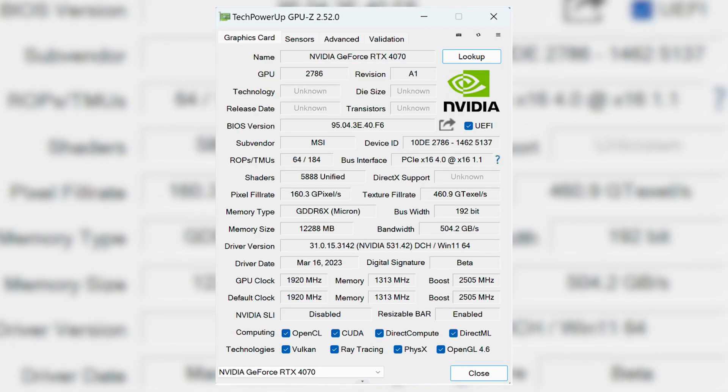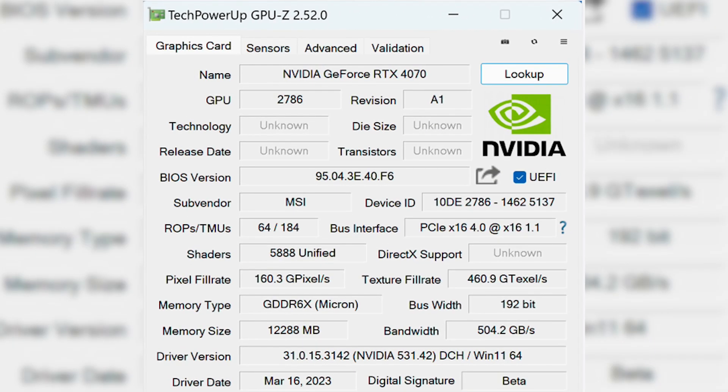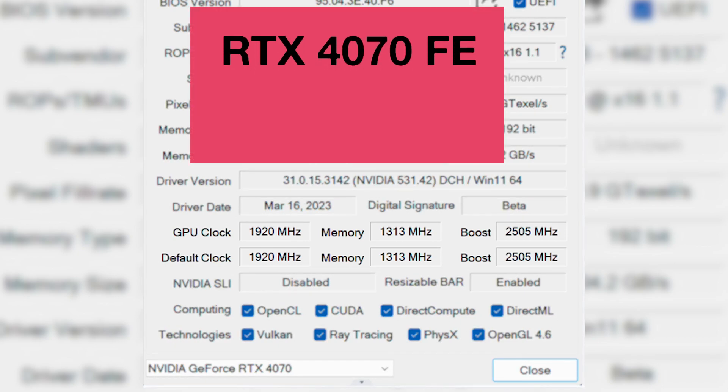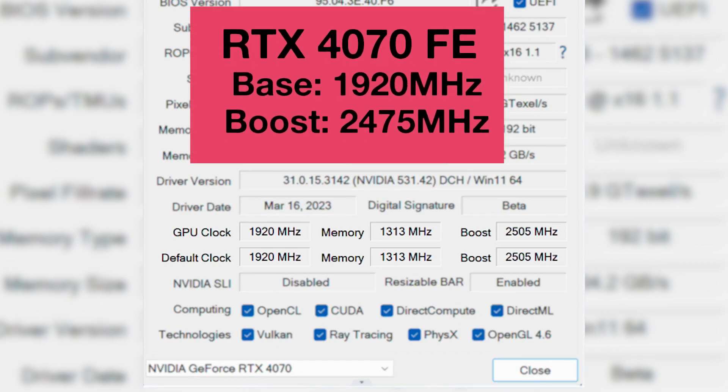As shown in the GPU-Z tool, it is indeed the RTX 4070 with 5888 CUDA cores and 12GB of VRAM running on a 192-bit memory bus. The card used is supposedly from MSI and features a base clock of 1920 MHz and a boost clock of up to 2.5 GHz — almost equivalent to the rumored Founders Edition clock speeds, except it has a 30 MHz higher boost clock.